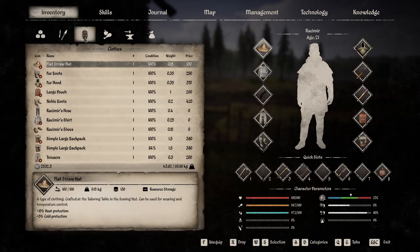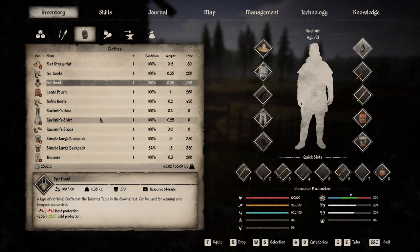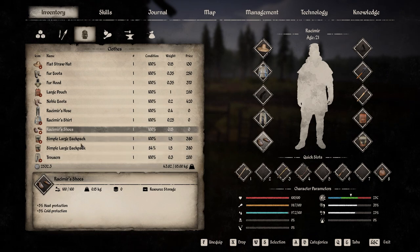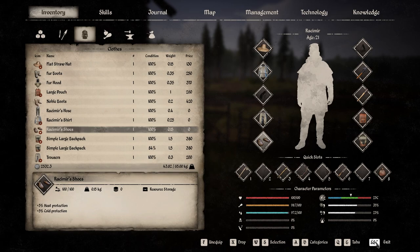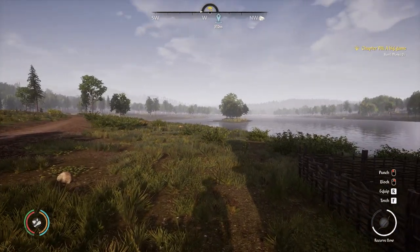Which reminds me, I better go into my inventory and get rid of my fur boots and my fur hood. I'll just put my shoes on — that should be pretty good. We've got a simple large backpack from yesterday's proceedings, and I think I must have left behind a pouch because I reckon there was one there and I failed to pick it up. Can't do anything about it now, and I don't really need it — we've already got one.